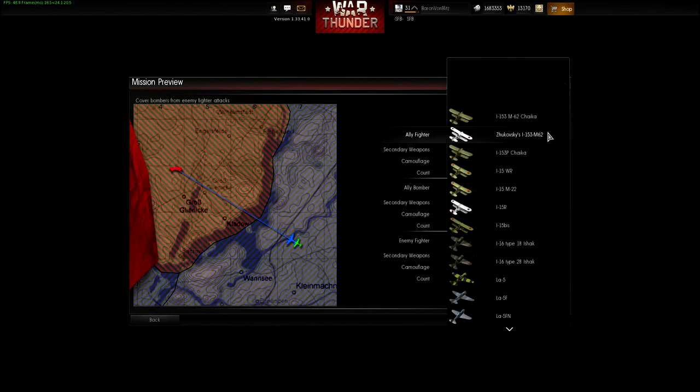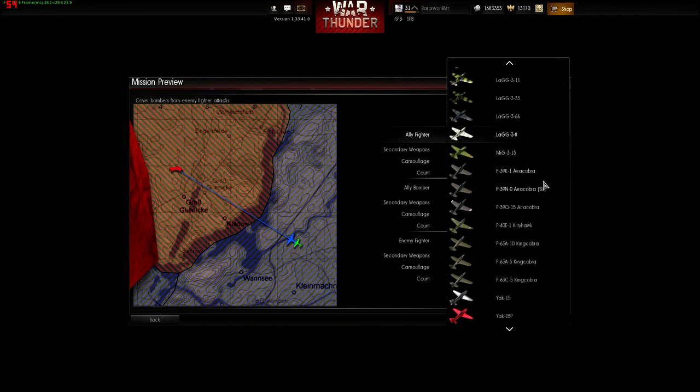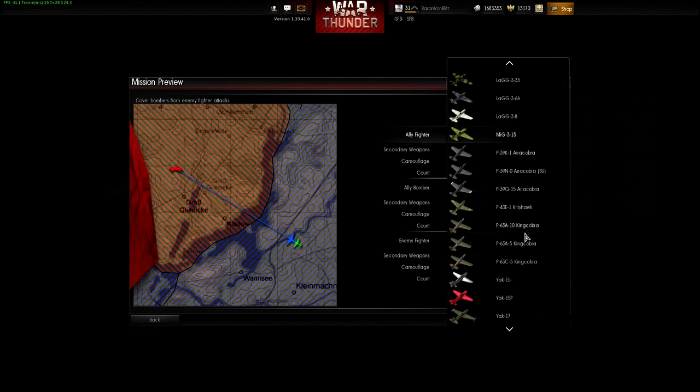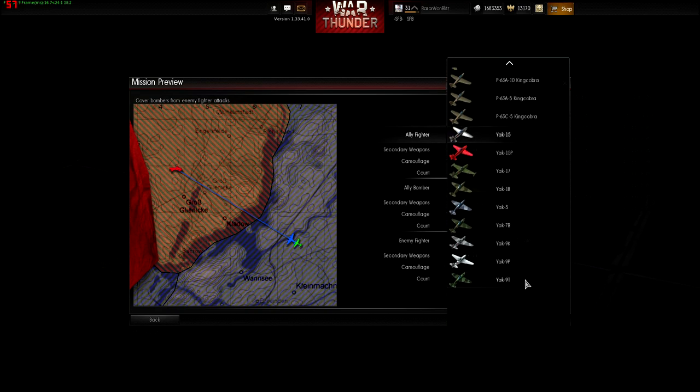Alright, here we go — we're going down the Russians. We have three Chaikas and a number of I-15s. From what I heard, I believe it was the Yak-15 that was in this mission editor prior to Patch 1.31's release. So sometimes there are little hints as to what's to come. I'm not going to catch everything, so feel free to double check this — I'm not as familiar with Russian aircraft. It seems to be in order, with a lot of the Lend-Lease Cobras. These could be those limited-time premium aircraft — for the most part this seems normal to me.